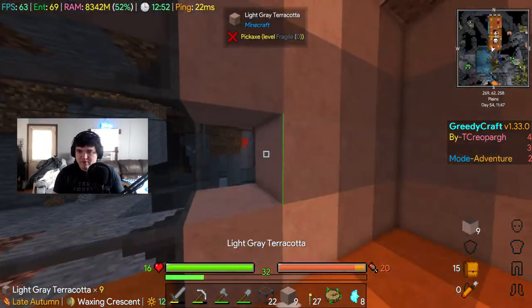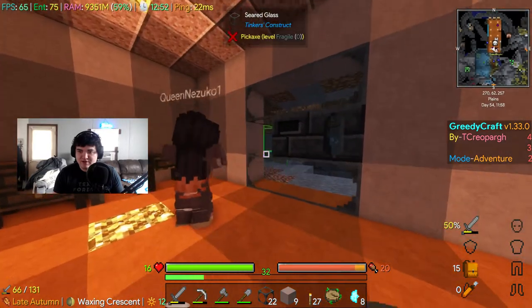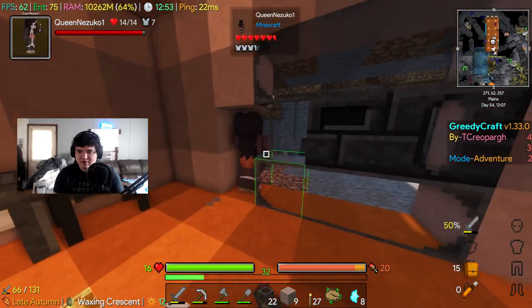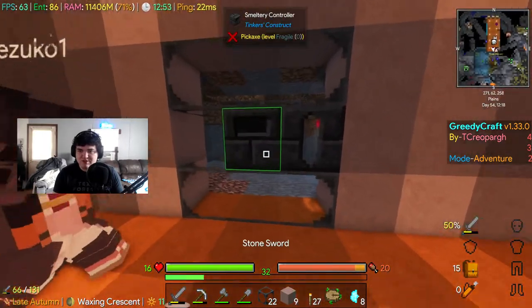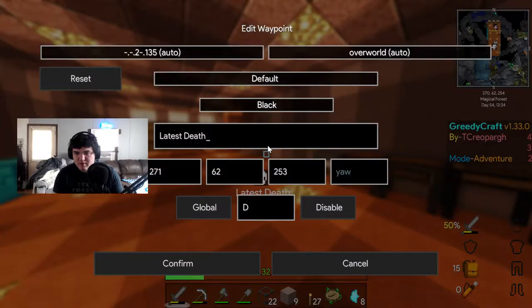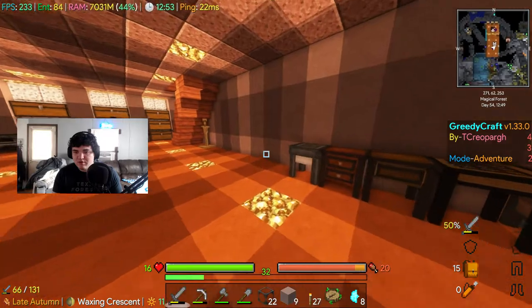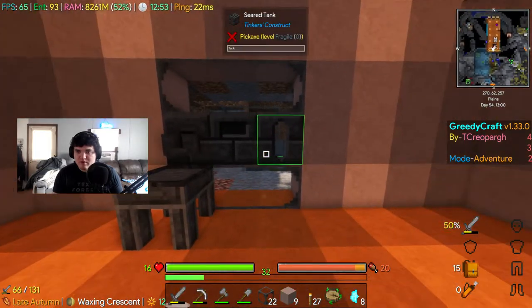I've never made a glass smeltery before, this is gonna be cool. I've got the drain and the smelter — this will be a decent-sized one. Put the controller in the middle, tank on the right, drain on the left. Break back here and put the rest of the glass. It's the backside that's missing. It's see-through so you can't see it — I didn't have that side. I made the drain and I need a faucet and a casting tool. I got everything. Now I just need lava.